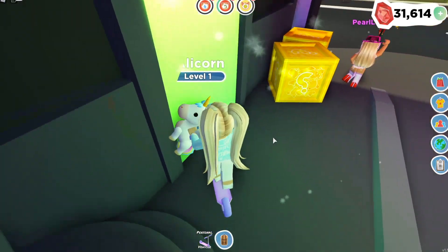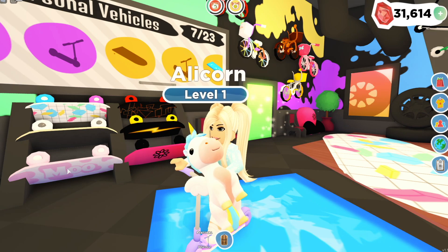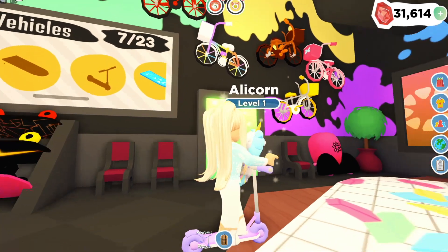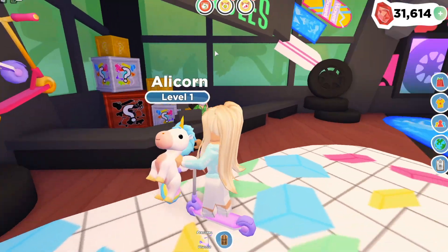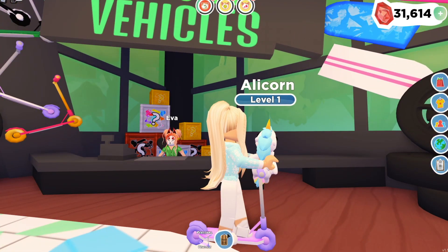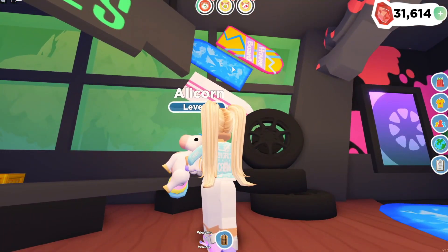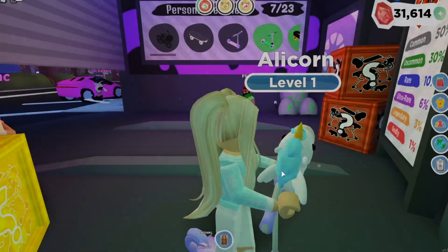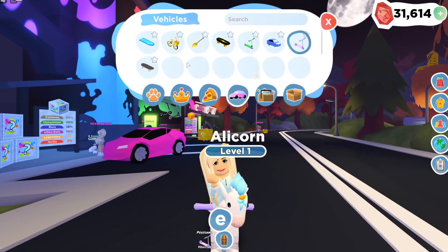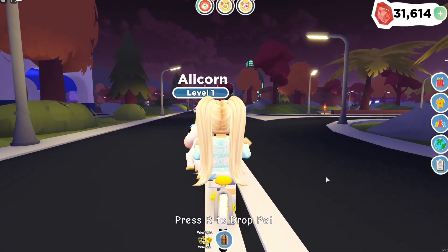So it looks like there are six different skateboards we can get, and I have my eye on the moo, the flower, and this 80s retro print — that's really cool. Of course, you guys already know I need that rainbow bicycle, so I'm going to be throwing boxes until I get it. The scooters I'm not really feeling, but I want all of the hoverboards because I think the bicycles and hoverboards are probably going to be my favorite. Which of these items do you guys want? Tell me in the comments — are you as excited as I am about this update? And what vehicles do you want and how badly do you want them?